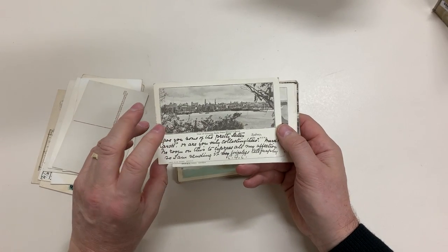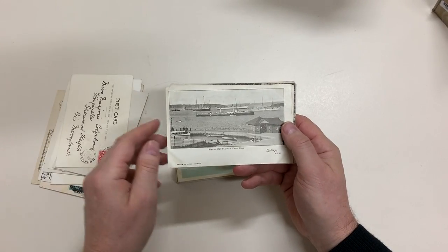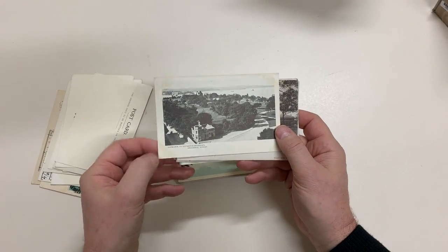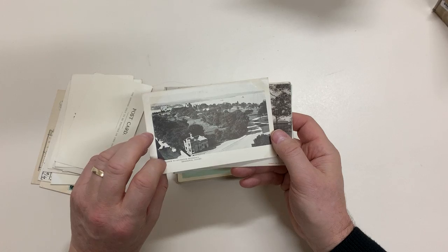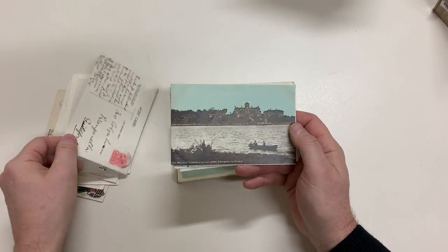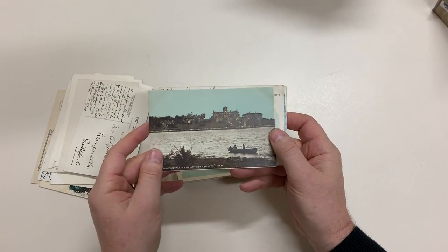You have a circular quay from Milson's Point — that's a Swain — Man of War Stairs and Farm Cove, again Swain undivided back, nice unused cards. Entrance to the Governor-General's residence, Corrie's Gardens.